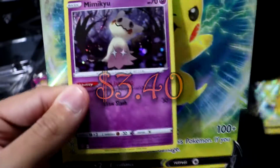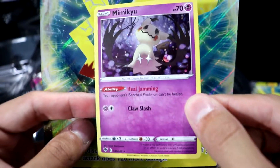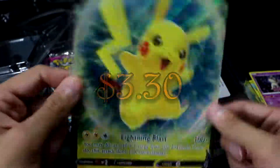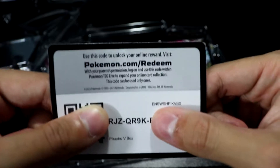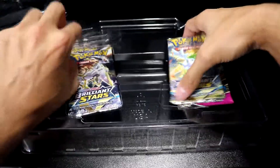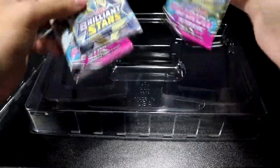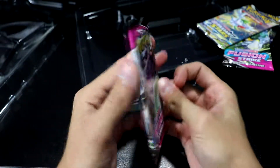Alright, you know the drill — promo, exclusive one-off card, and of course, Jumbo Promo. And here's half the code for the box — stick around to get the rest of it. As you would expect, the pack lineup is the same: two Brilliant Stars and two Fusion Strike.